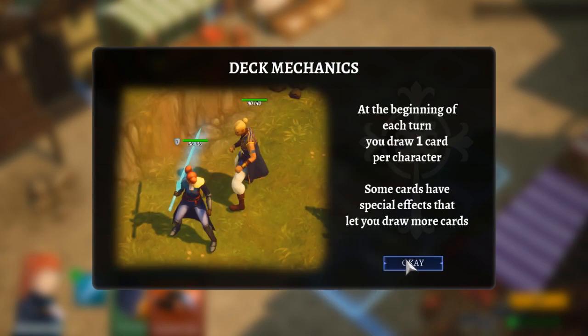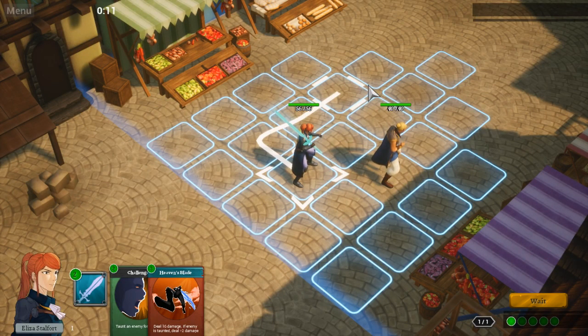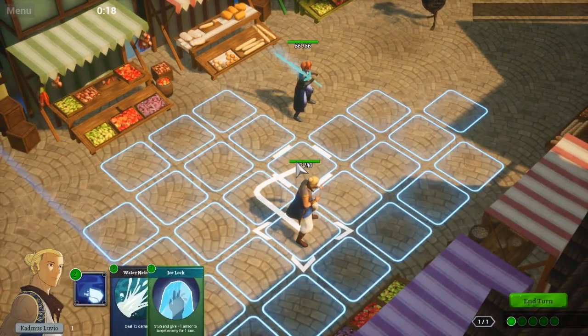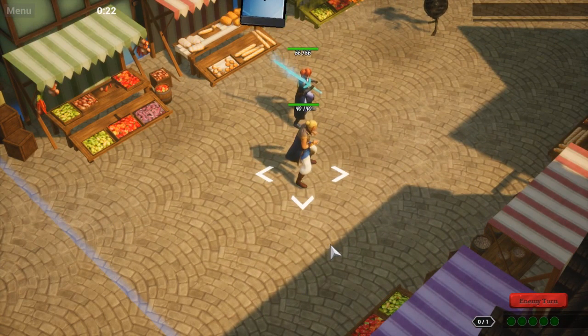Okay, so he uses water and ice. Noted. He's going to be able to move around town. Since I'm the tank I'm going to be right here. Come at me, bro.